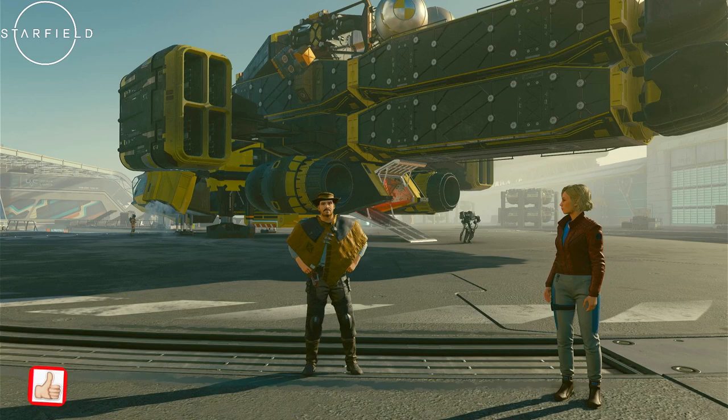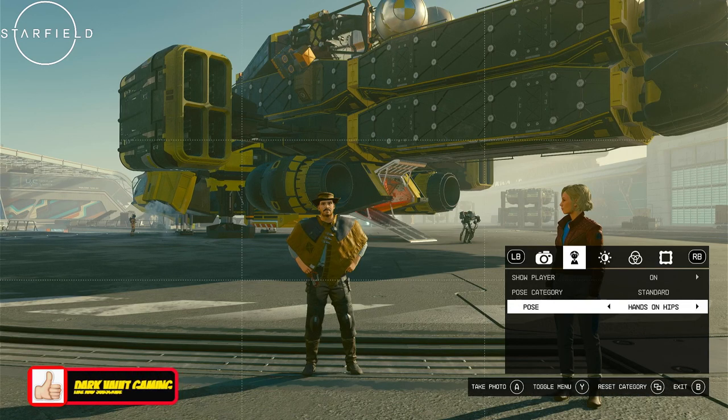If you're familiar with Fallout 4 and Fallout 76 you will see that Outpost building is very similar to camp building in the Fallout games. It's a Bethesda game so it goes to reason their camp building and Outpost building would be similar. The photo mode on screen right now looks just like Fallout 76 photo mode — it's almost exact — and you can change the poses of your character in different ways.